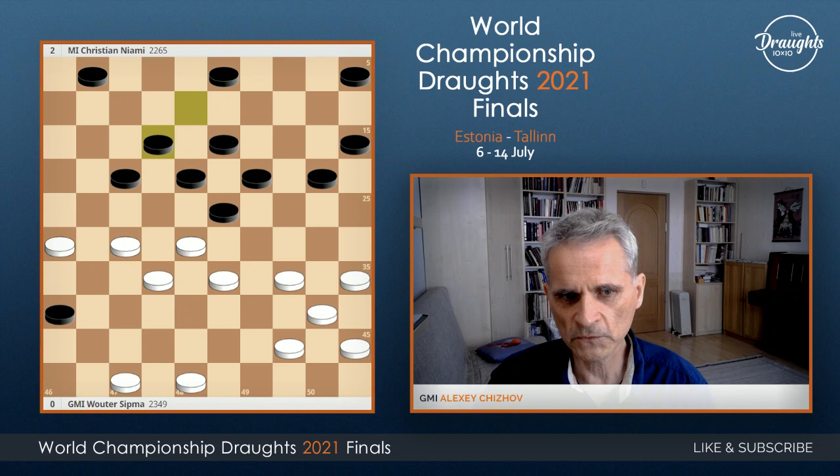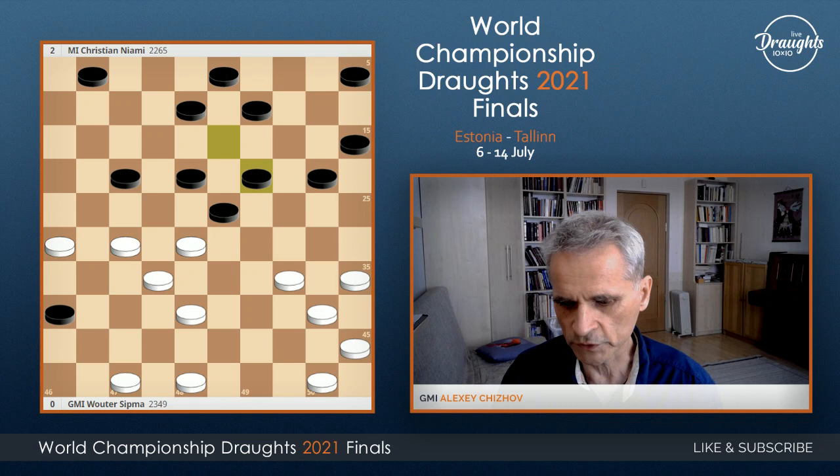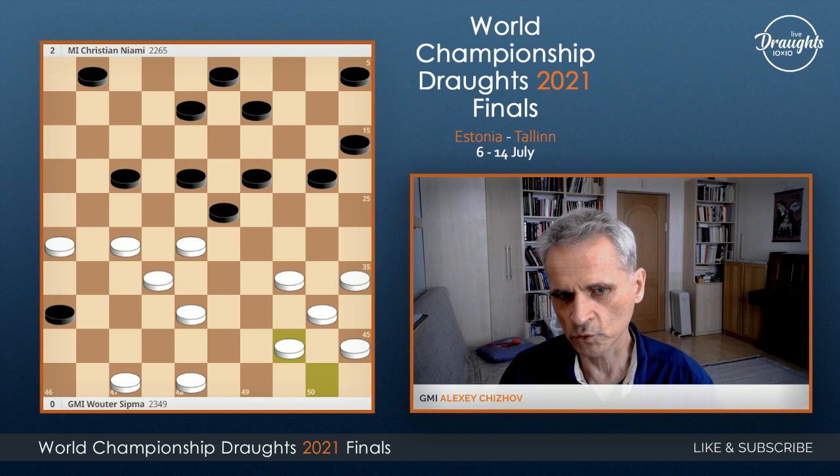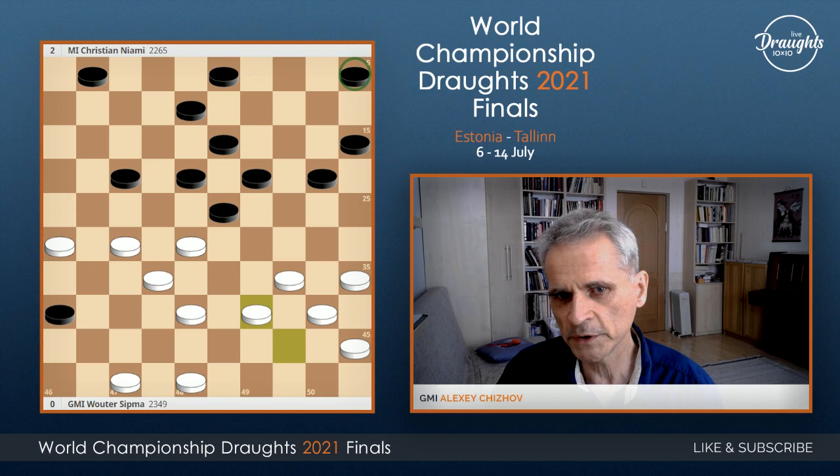White play instead 54-44. At this moment, the position looks very dangerous for black — because of backward piece 5, but also because of backward piece 15. This piece is behind 20. Piece 20 will go here, and then piece 15 will also be left behind.